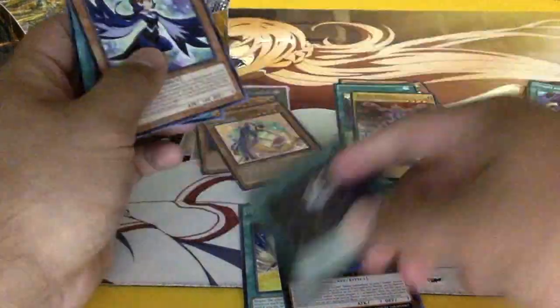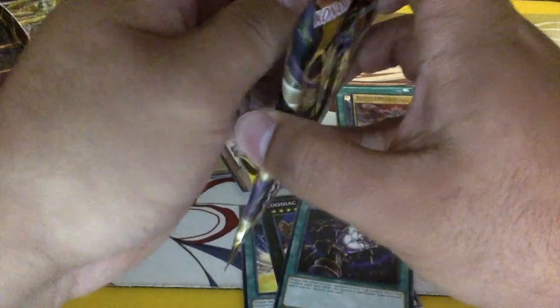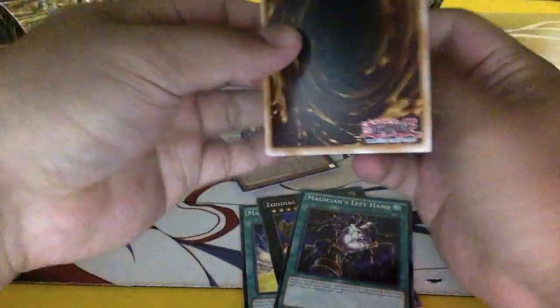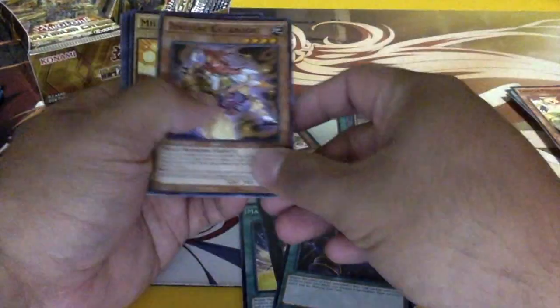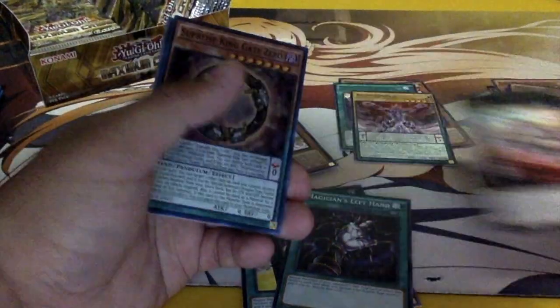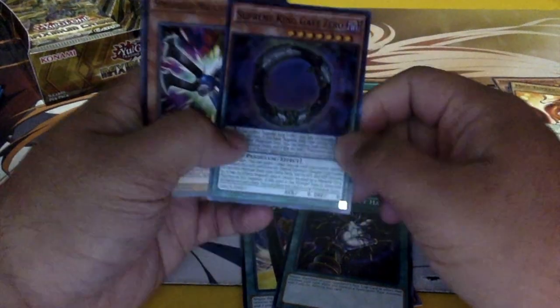Oh, Magician's Left Hand — my friend's gonna be wanting that. Guys, expect some deck profiles from my team, Team Yugi Lit, in the near future. I'm planning to — oh, Raid Raptor! I wanted this. And Supreme King Gate Zero — nice.